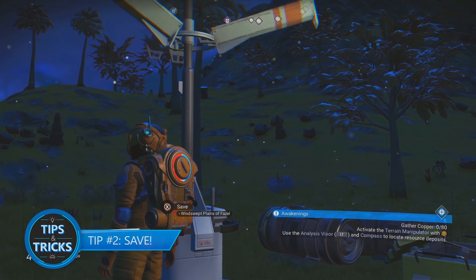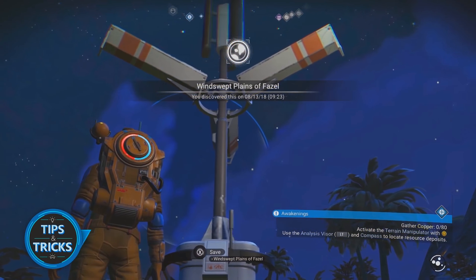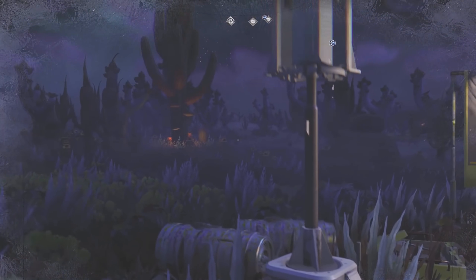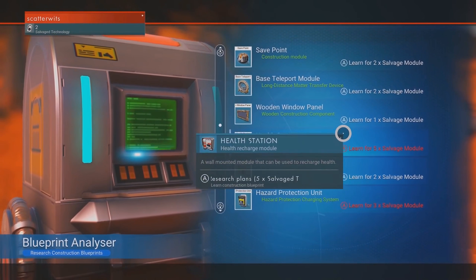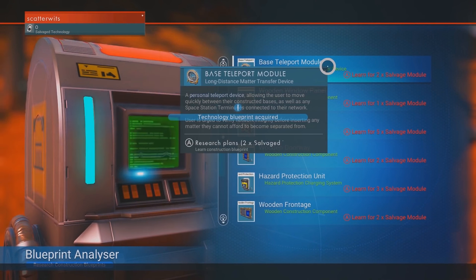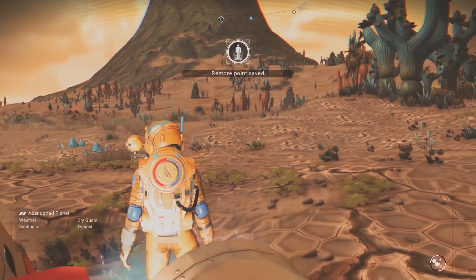Tip number two: save. You'll want to develop the habit of saving any chance you get. Luckily there are multiple ways to do this. At some of the planetary structures you'll find a beacon that, when activated, will act like a save point. Another way to save is by crafting a save point, which you can unlock after finding buried technology. Lastly, and maybe the simplest way to save, is to hop in your starship then hop right back out.